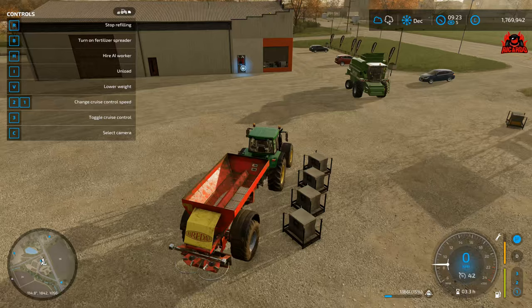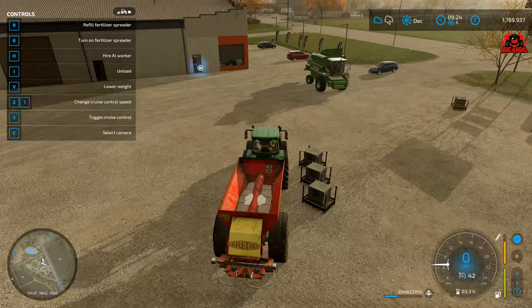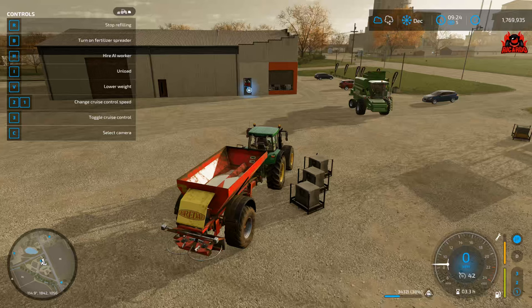Drive forward again and you can see 'refilling' shown in the bottom right hand side by the speedometer, with the lime percentage increasing into the hopper. You can see it filling up there as well. Press R again to refill — there you go, it's filling up.